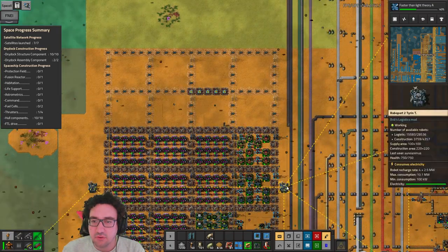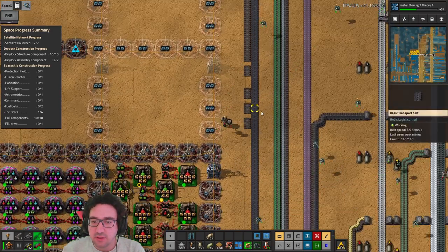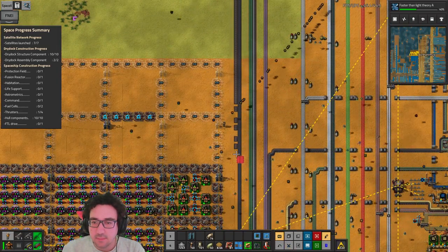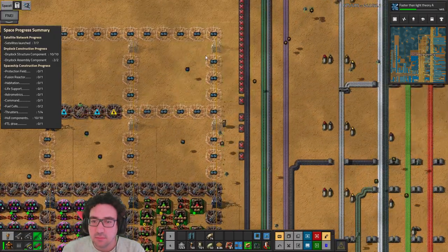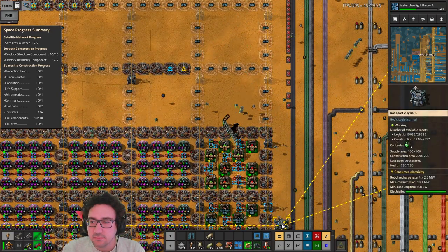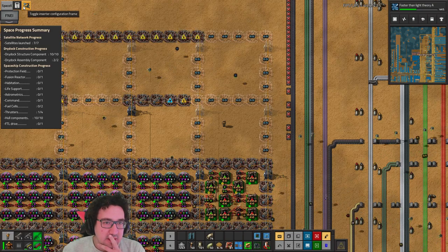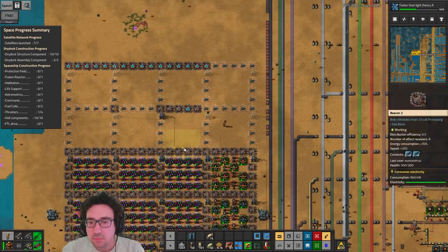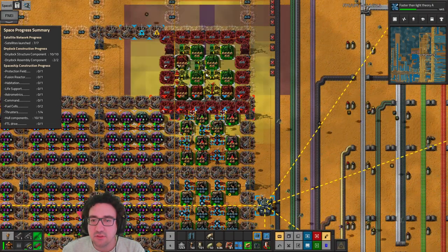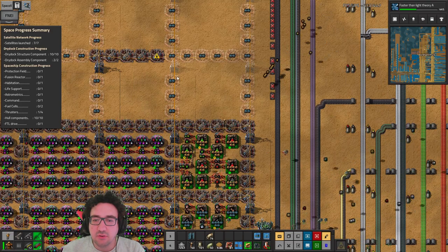It's all within construction range but we might need some roboports for it. If we look at how we're doing — we're doing perfectly fine, just a little laggy still. Let's figure out — yeah, so I did make a grid, an empty grid. Yeah, so we can use that for blue science.